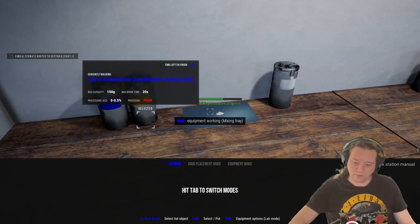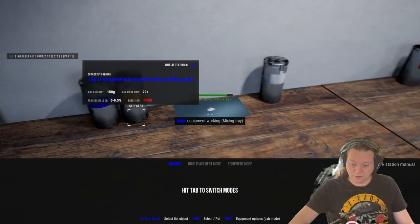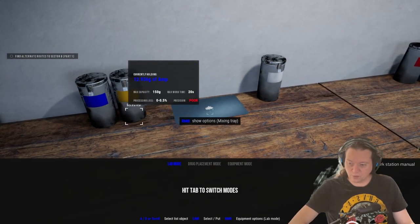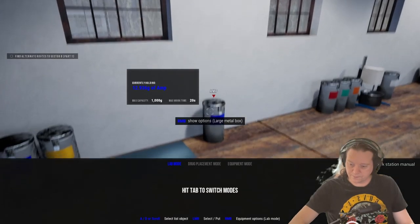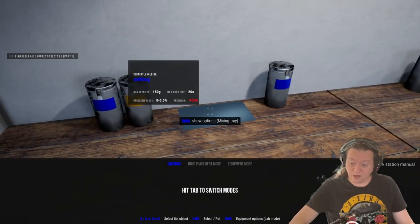There will be a loss because the mixing tray isn't lossless like other things you can get later on, but early on in the game this is all you have. You'll get 12.936 grams — put it in a jar and now you've got 12 grams of amp you can sell to your customers instead of just the 10 that you ordered.